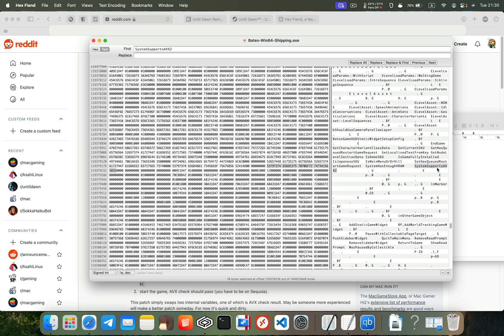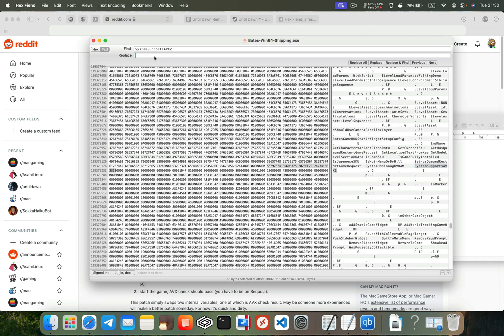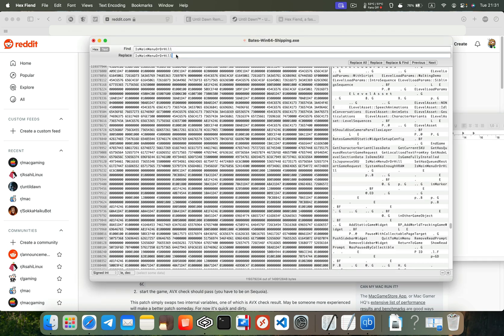Our task is to swap the two variables: "Is Main Menu or Dir Hill" and "System supports AVX2". Copy the second word and paste it into the Replace field. Click on the Replace button. Now let's replace the "Is Main Menu" word. Make sure the first match is highlighted. Click Replace. And now we can save the edited file.